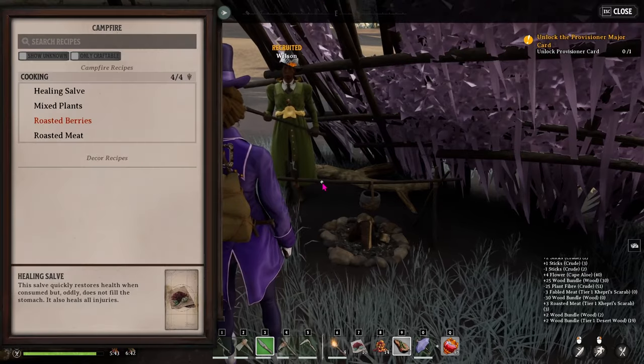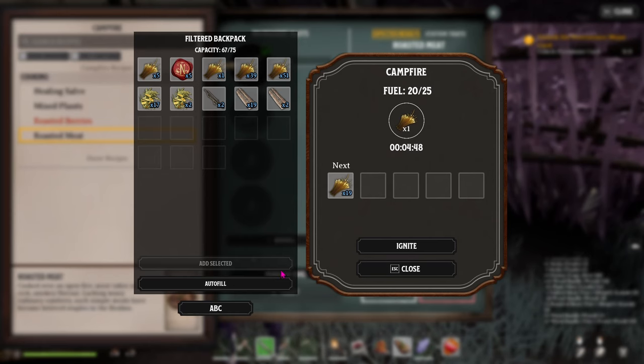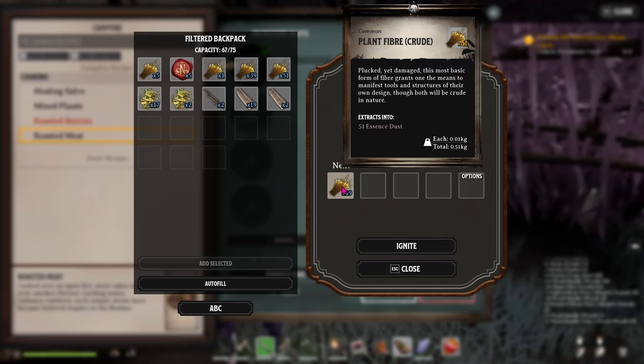Tip 2: Always check the fuel before you start processing everything. It takes a couple extra seconds, but can save frustration if your helper has been sneaky.